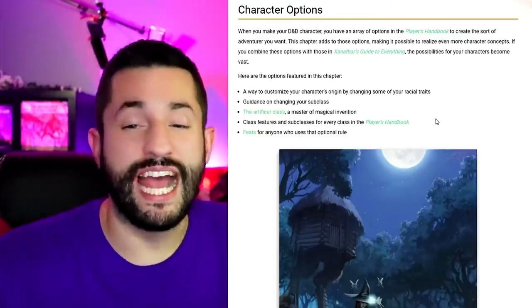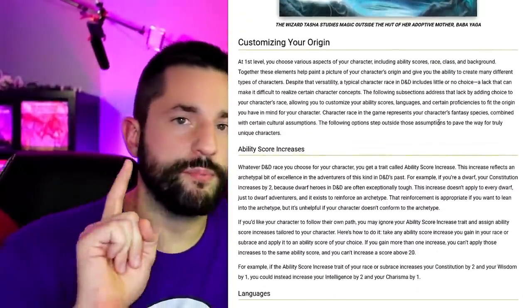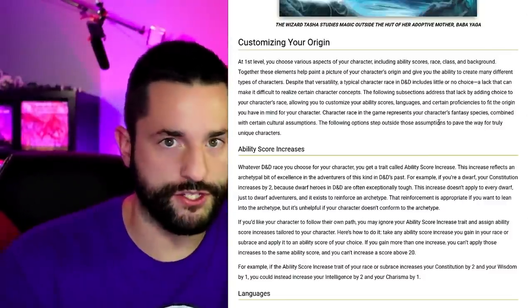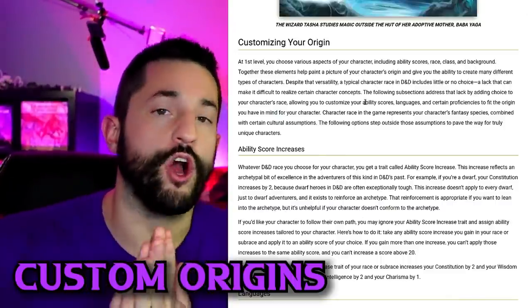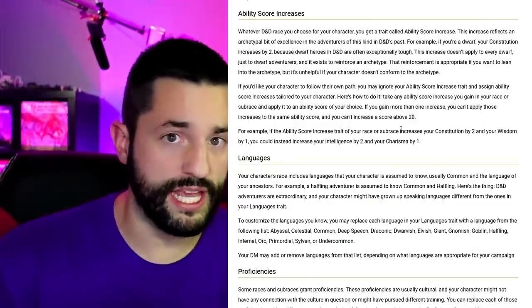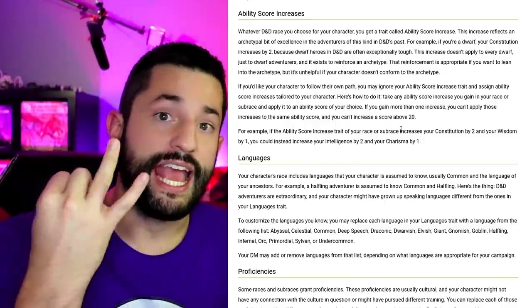This entire chapter one has to do with players and all the different customizable options you've got. There's a big difference between customizing your origin and a custom lineage from scratch. A custom origin is when you pick any race that already exists in Dungeons and Dragons and you tweak the things it already has. The three things you can swap around are the ability scores they normally would get, any type of proficiency having to do with weapons, armor, skills, anything, and then languages.